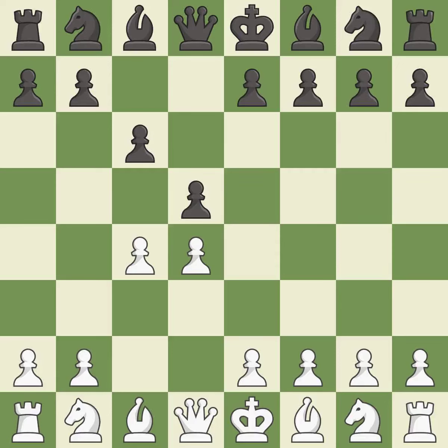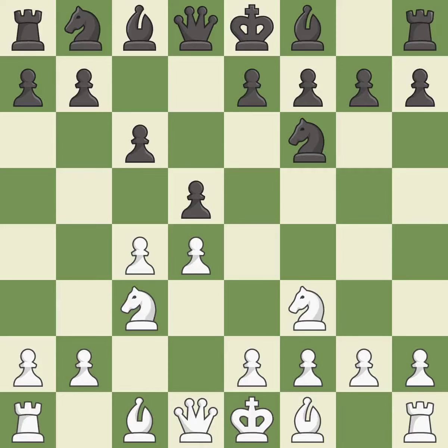In the Slav defense, C6 supports the d5 pawn. NF3 controls the e5 square and protects the d4 pawn. NF6 develops the knight toward the center, adds support to the d5 pawn, and controls the e4 square. NC3 attacks the d5 square and starts to fight for the e4 square. E6 supports the d5 pawn and allows the dark-squared bishop to develop. BG5 ignores the attack on the c4 pawn and develops the bishop, pinning the knight on f6.